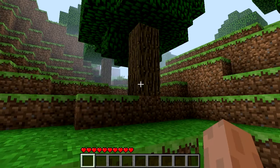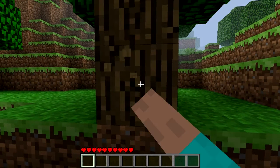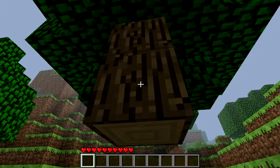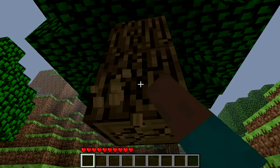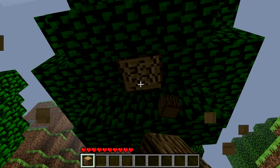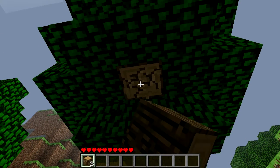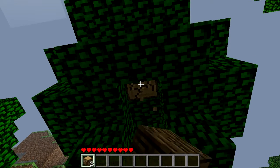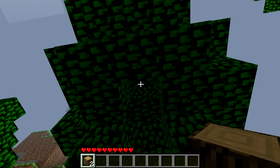Alright, so we want to get some wood, which is this big tree. You hold your left button down until it smashes it all. And you obviously want to get some pickaxes, and basically coal is vital for light — like torches and stuff like that.